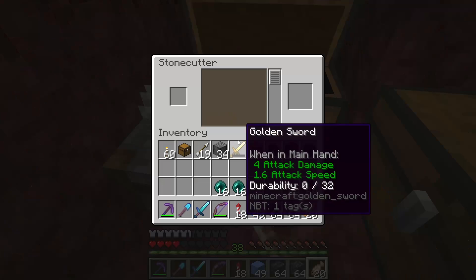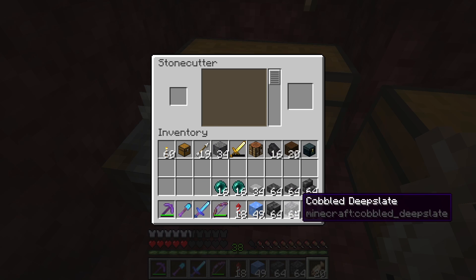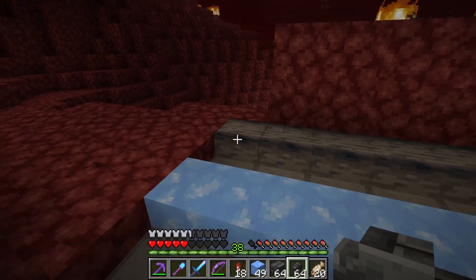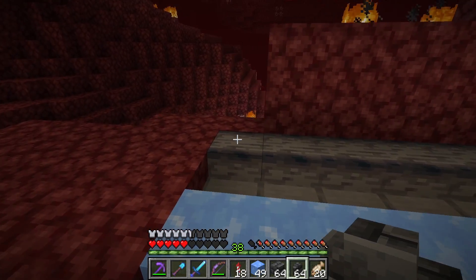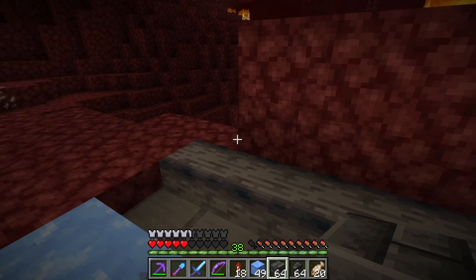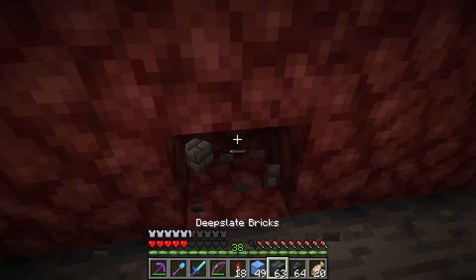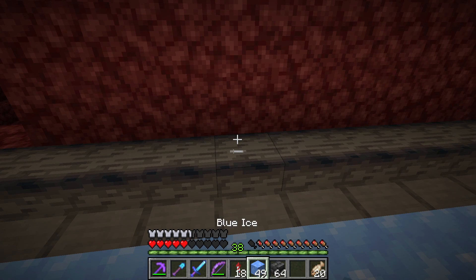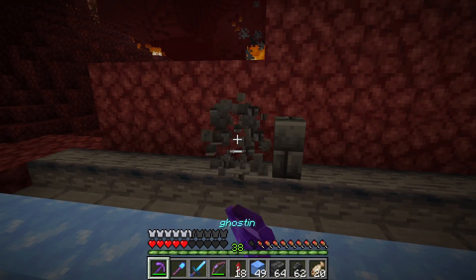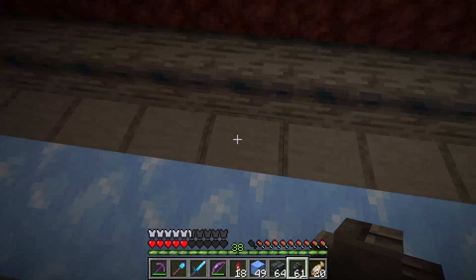We're going to need some fences - might as well make two stacks. In my testing world I did pillars every seven blocks but I think I'll change it to every five blocks. So one, two, three, four, five - and then a fence post sticking out, with stairs on each side so the boat doesn't crash into the wall when riding through.